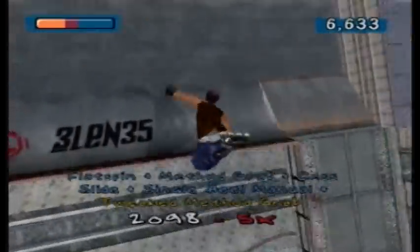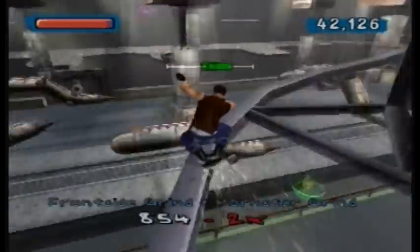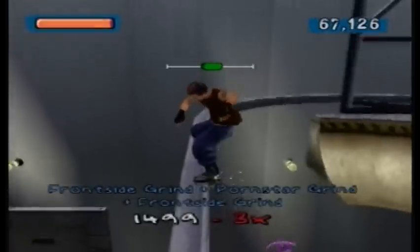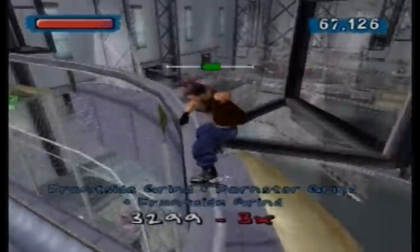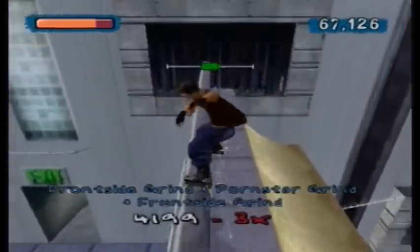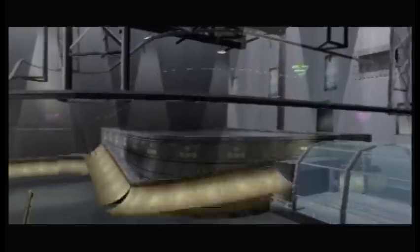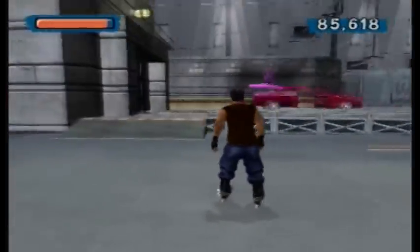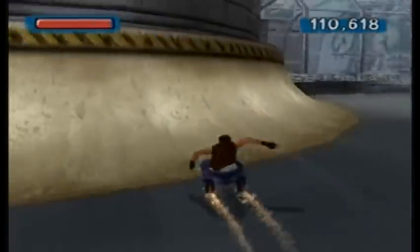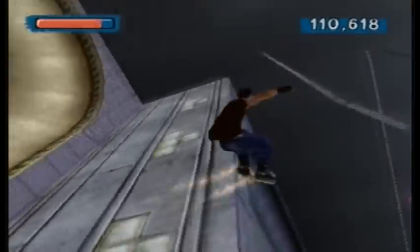Each level in Aggressive Inline is its own sort of open world where you can go around, talk to people, and get challenges. Some of them have to be done right as you get them — like when you need to get 100,000 points in a minute. You can fail that and come back to it later, but as soon as you talk to the guy, that's when the minute starts. The challenges in Aggressive Inline are sometimes sort of confusing, hard to find, hard to do — versus the simpler challenges of the early Tony Hawk games, like collecting SKATE in each level.